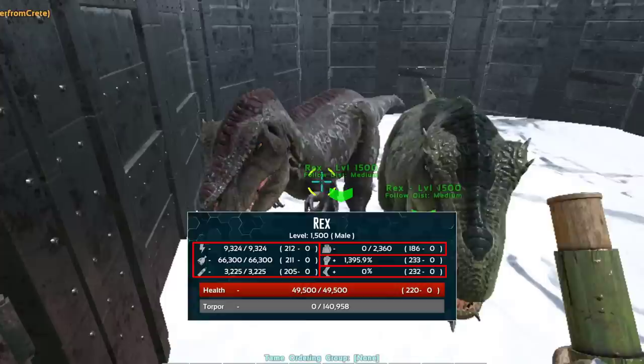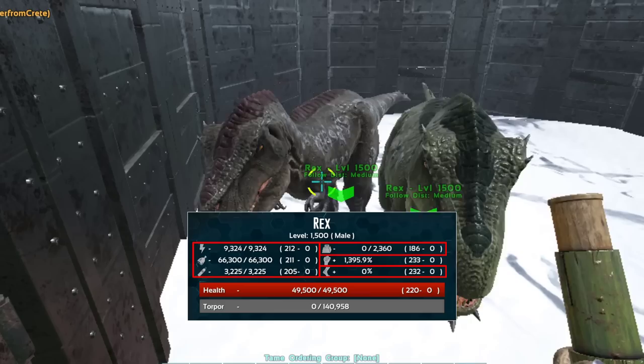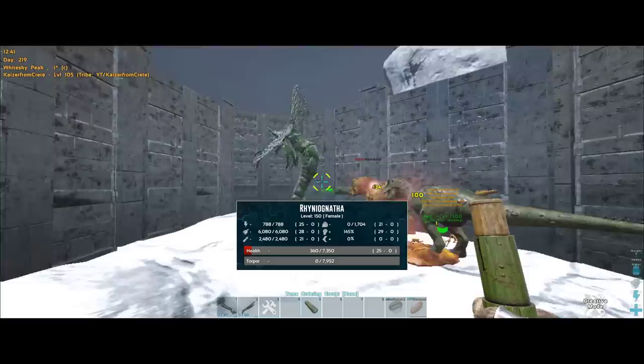To get a super OP rhino gatha, we need a super bred host that has almost maxed-out stats. It can be a bronto, a racer, or a stego, because we need max HP and max melee damage on the rhino gathas. Using a T-Rex would be really ideal. This rhino gatha has 25 points into HP and 29 into melee.